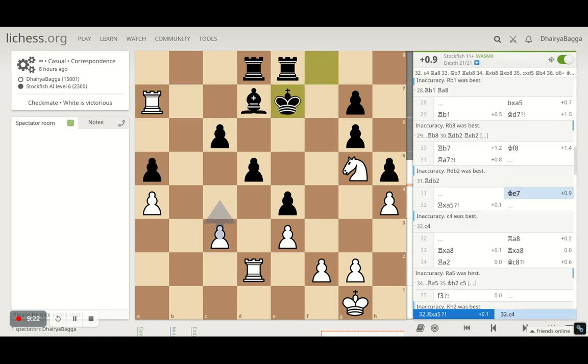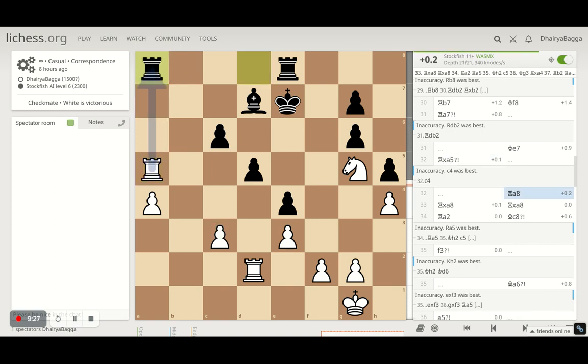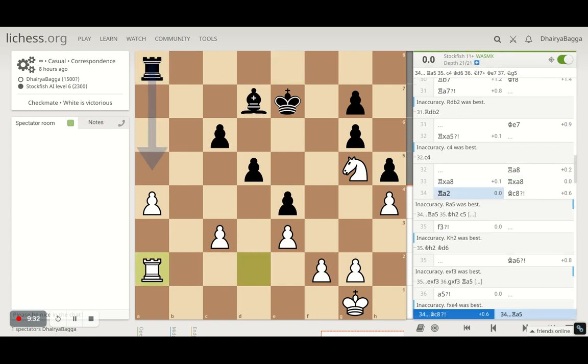Stockfish plays king to e7. I take on the pawn. It gives a rook for exchange — so I took it, it takes back, and I now defend the a4 pawn. This pawn is very critical to be promoted if I have to win from here, though it looks very tough. I have to just hold on to this pawn. Now that I've taken the extra pawn away, we have an equal number of pawns.